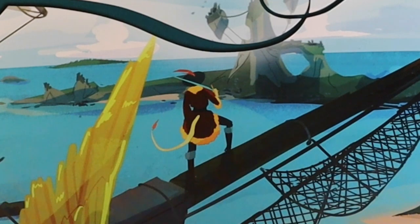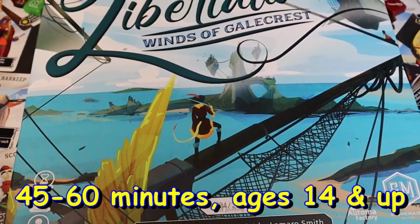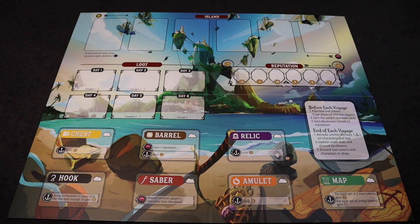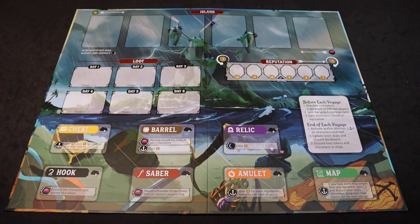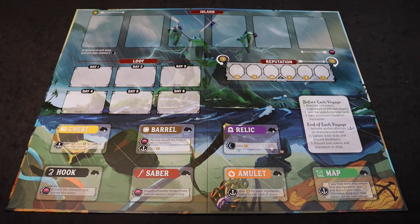Libertalia Winds of Galecrest is a hand management set collection game for one to six players where the players take on the roles of sky pirates. To set up the game, we will first place the island board in the middle of the table on the side that depicts what kind of voyage we want to have. Do we want a calm, friendly voyage? Or we could place the board on this side that will give us a stormy, more complex voyage that's a little bit more cutthroat. We can also take these loot tiles and place them on the board in place of the ones already on the board to make the voyage uncharted. Let's just stick with the stormy voyage for this overview.